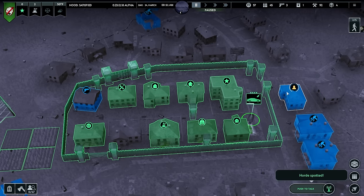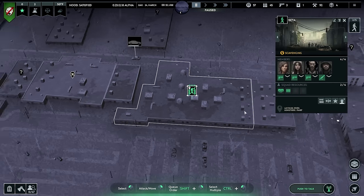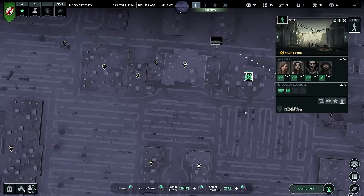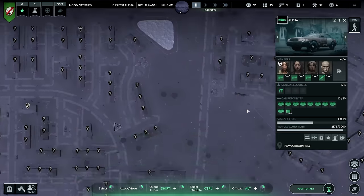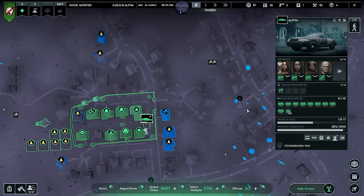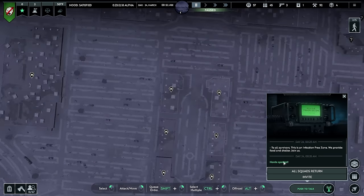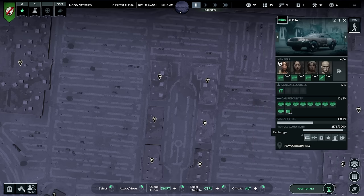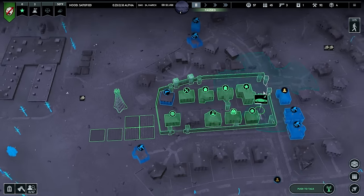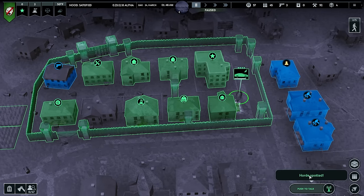Infected incoming — where? Receiving, waiting orders. I don't see any infected — it might have been the squad coming back, maybe the infected followed them. Horde spotted — oh there we go. I don't see anything there so I guess I'm not going to worry about it.